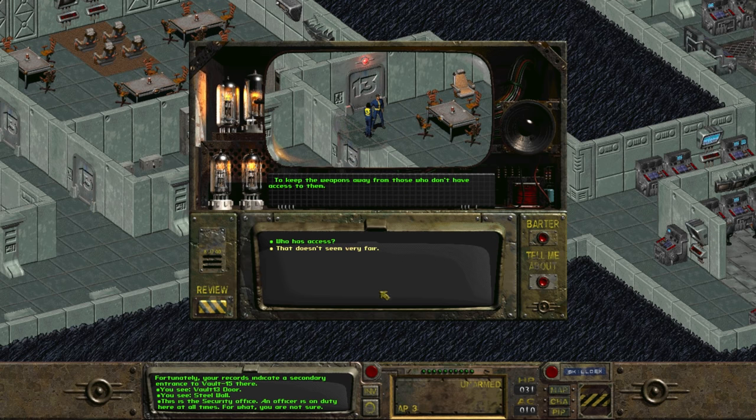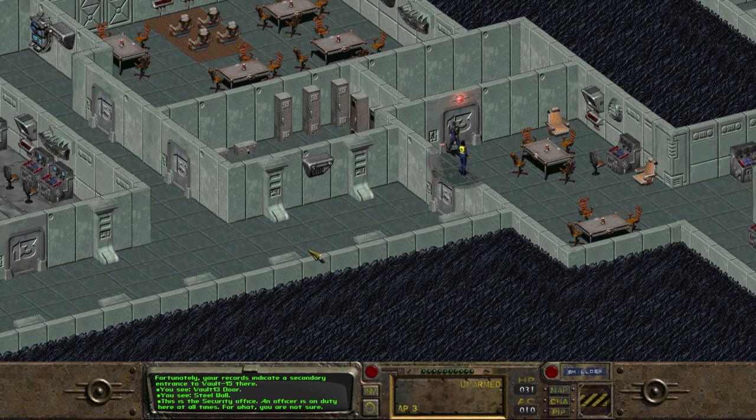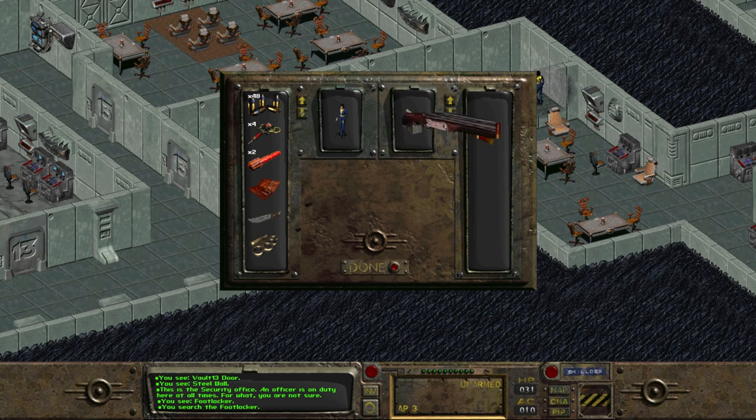The only way to gain access to this armory is to first ask her who has access. She says the overseer, herself, and the rest of her security team. We can then say it sounds like only people with need have access, and she agrees. We then say, well, I have need — after all, I'm scouring the wasteland for this vault's water. But this is a speech check. If we don't pass it, she says we make a good argument but she can't let us in. However, if we do pass the speech check, she says now that we mention it, it sounds like we do have a need, and opens the door. Heading inside the armory, we find a shotgun and shells, some knives, and a 10mm pistol — a great way to get a shotgun earlier in the game.